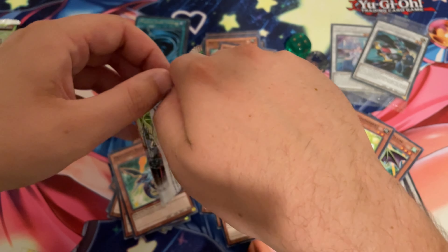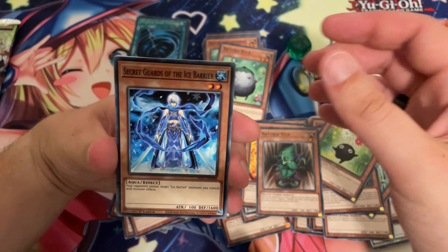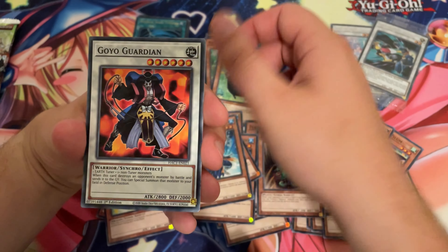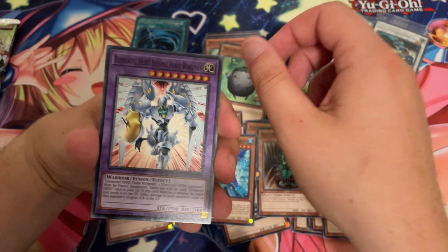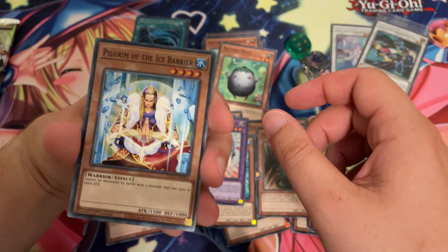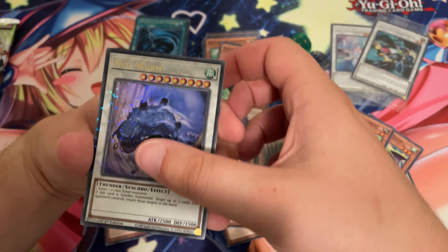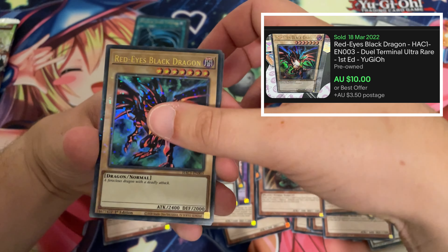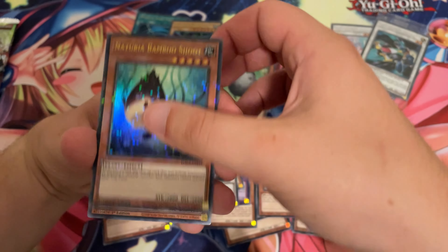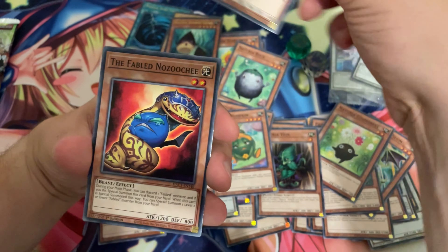We'll open up the very last one now. That was really exciting — really good. Elemental Hero Shining Flare Wingman. And there's the Common — Pilgrim of the Ice Barrier. Mist Worm. Another Red Eyes Black Dragon, both out of the same pack. And Naturia Bamboo Shoot.